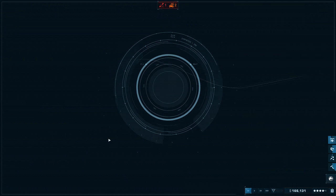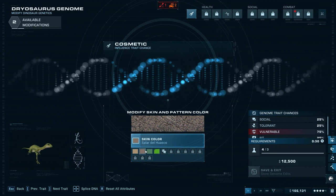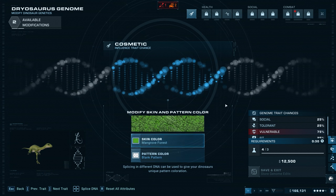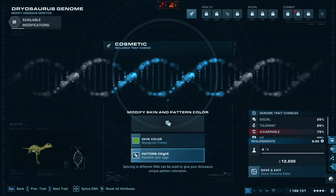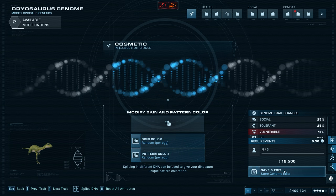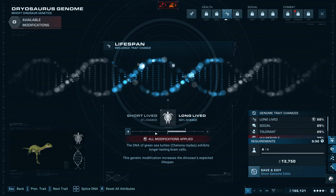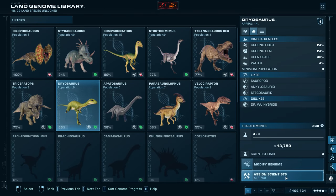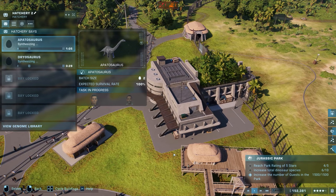Apatosaurus is on the way. I don't know if we can get the Dryosaurus going too — yeah, 12,000 that's really cheap, no problem. Mangrove forest color — I like the green, it kind of blends in. Random pattern per egg — ooh, I'm going to keep that! Make them long-lived, save and exit. Assign a scientist — perfect, we have exactly what we need.